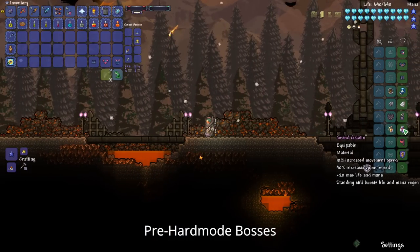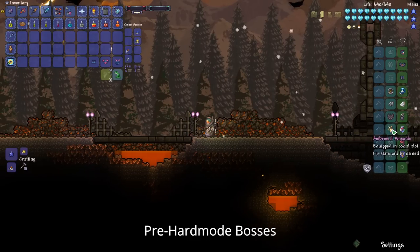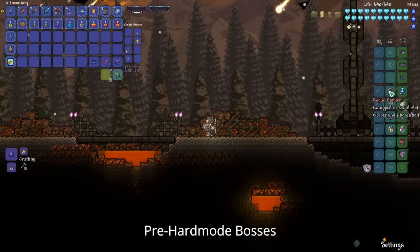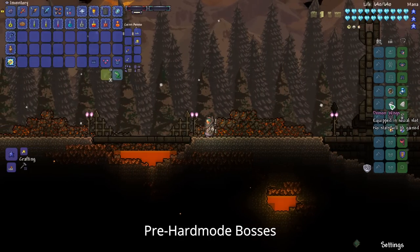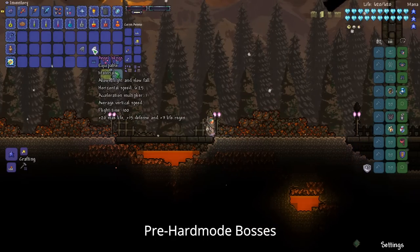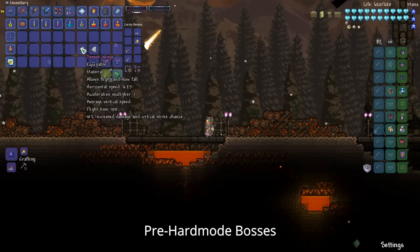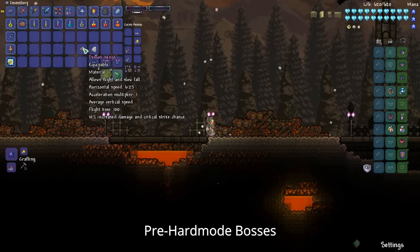Grab your Titan Heart Armor and upgrade a few accessories. You can craft the Ankh Shield, the Grand Gelatine is quite good, the Ambrosial Ampoule, the Deific Amulet, the Rogue Emblem from the Wall of Flesh, and then either Demon Wings or Angel Wings. The Angel Wings give extra defense, life regen, and max life, whereas the Demon Wings give increased damage and critical strike chance.